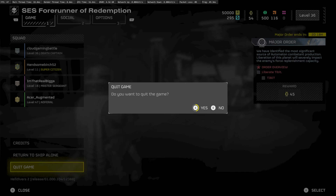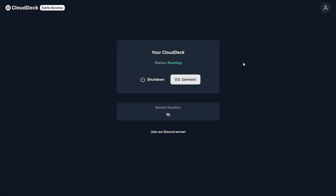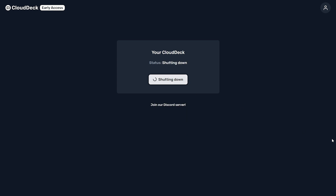Once you are done playing, use the Moonlight controls to exit. If you are on PC, it's Control Shift Alt Q. Don't forget to shut down your Cloud Deck by hitting the shutdown button.